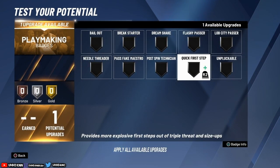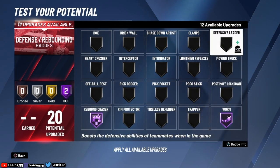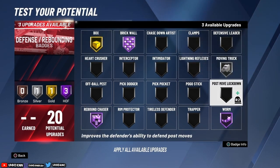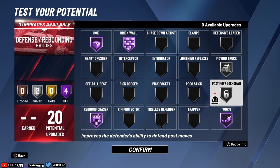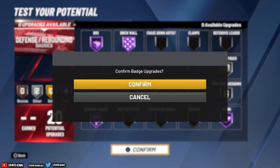For playmaking it doesn't matter much — I just put quick first step. For defending: rebound chaser at Hall of Fame, worm at Hall of Fame, brick wall at Hall of Fame, box at gold, moving truck at silver, and post move lockdown at silver. Moving truck is important — if a post scorer or paint beast starts bullying you, moving truck negates that push animation when they post you up. Your shooting center is a bit weak physically, so you definitely need moving truck and post move lockdown.